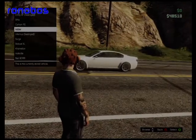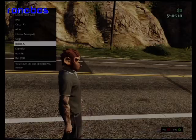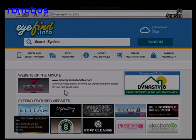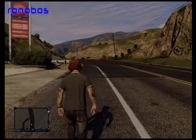And then if you have a full garage, just replace a car you don't want — I'll keep my Bobcat. And then I just got the Hot Knife. To get the Chameleon, I think the ID is 28 — you know where I put 29? Just put 28. And if you want the Carbon RS, you just put 30. So if you want those cars, just do the same process but put 28 or 30 instead of 29.